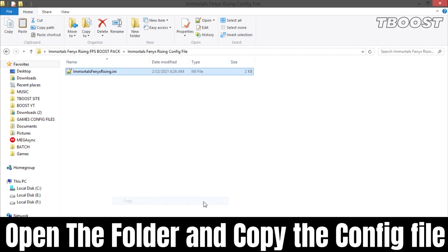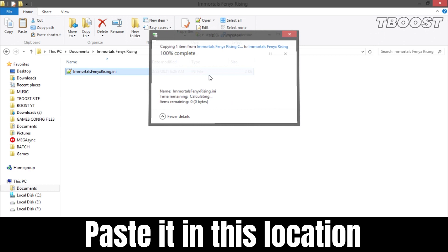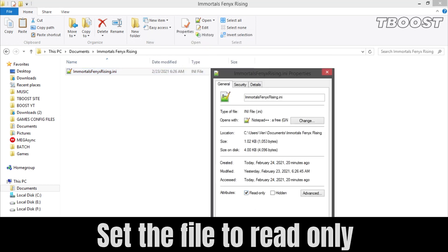Now go to this location, paste the file here and choose replace. Set it to read only so the game doesn't change it.